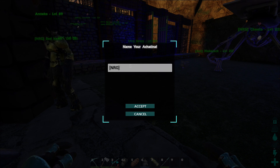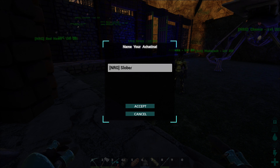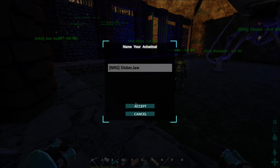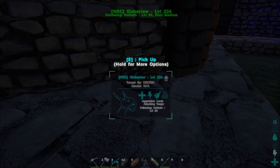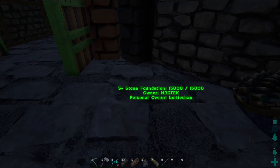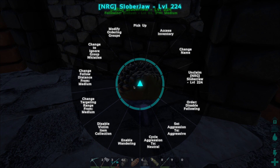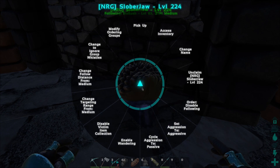I got a perfect name for you. I hear lots of furious clicking. Slobberjaw. I like it. Come here, Slobberjaw. Make sure you put it on 'don't attack my target.' Make sure you enable Wander so they'll actually make the stuff.